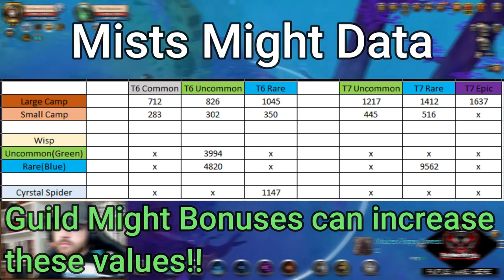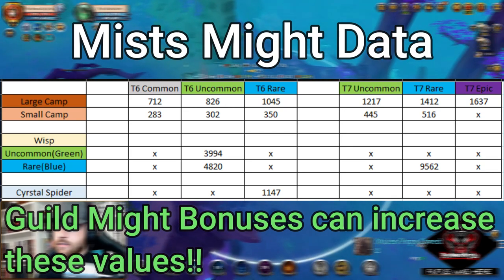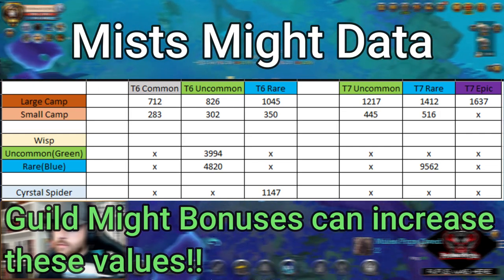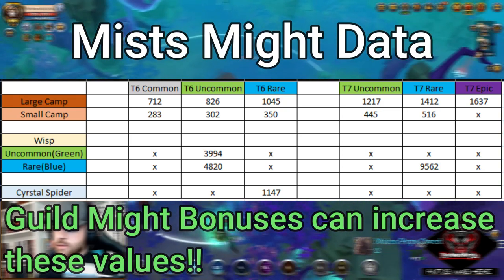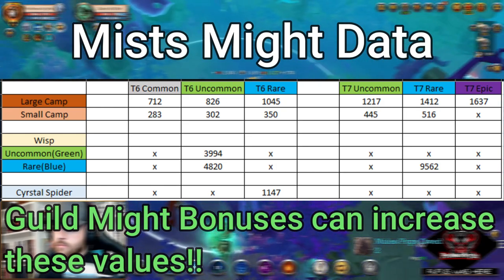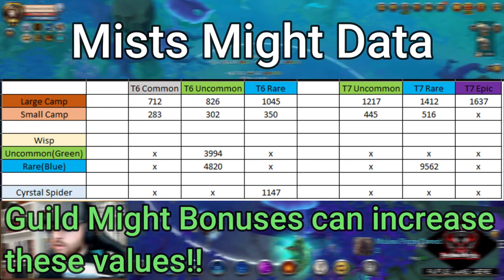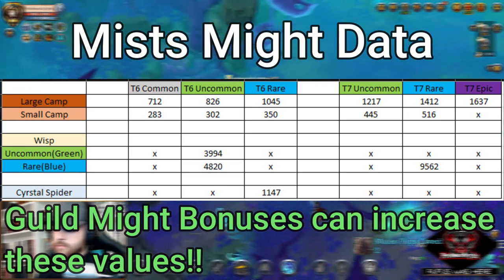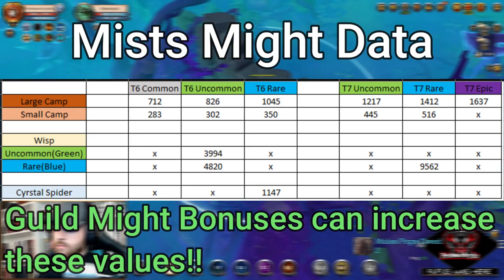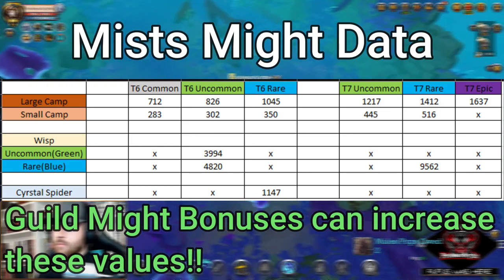For example, if you clear a large camp in a T6 common wisp — and by the way, all might and conquerors challenge content is black zone content, you cannot work on this in yellow zone — you're going to get 712 might. In a T6 uncommon you'll get 826, and in a tier 6 rare you're going to get 1,045 might for every large camp clear. The values below that correspond to small camp clears. For T7 wisps we have uncommon, rare, and epic amounts listed. I do have some data gaps, but the T6 and T7 common, uncommon, and rare tiers are going to be the wisps you spend most of your time in while farming.